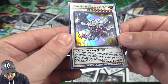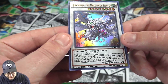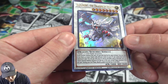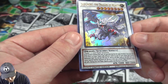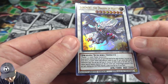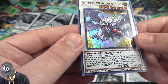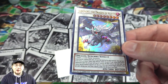So first off, let's start with the synchro. It requires one tuner and one or more non-tuner monsters, so it is generic. 3000 attack, 2600 defense. Its effect is: if you synchro summon this card, all materials must be the same attribute. Once per turn, if you have four or more tuners with different names in your graveyard and you control the synchro summoned card, you can pay half your life points to destroy all other cards on the field. Also, you cannot special summon monsters for the rest of this turn except dragon monsters. Once per turn during your end phase, banish four cards from the top of your deck.